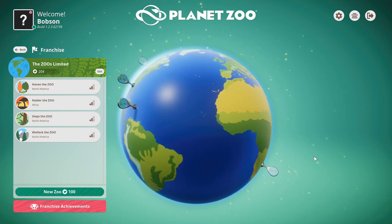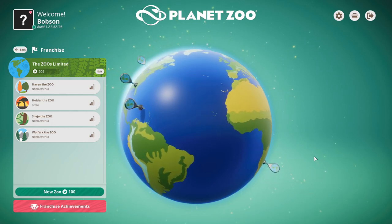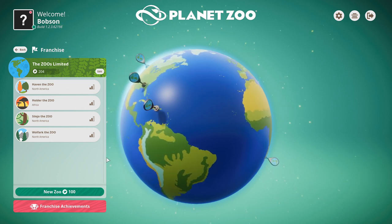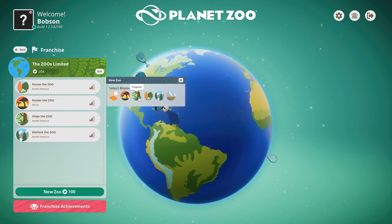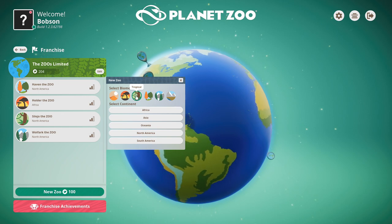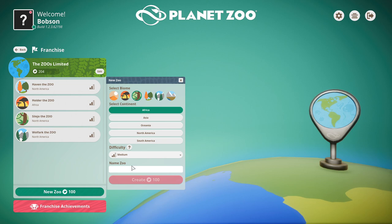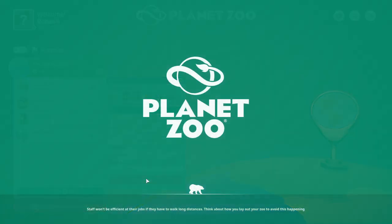Hello everyone, welcome to the franchise mode let's play. We're going to be playing together in this new zoo I'm just now creating. We're going to select tropical, we're going to select Africa because I would like to sort of focus on getting African animals mostly to my zoo. We're going to spend 100 leaves.